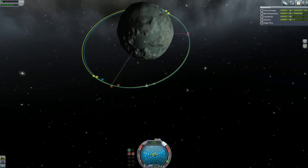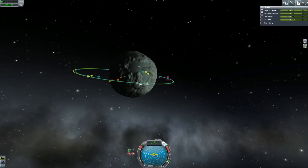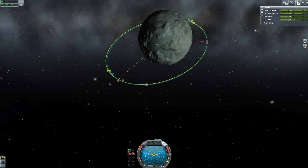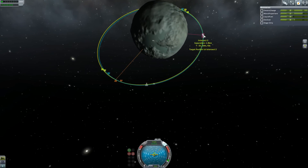A couple of burns later — one to correct our alignment and then another one to correct the position of the orbit, and then push us out a little bit — and we are looking good now. We've got an intersect of 1.9 kilometers.